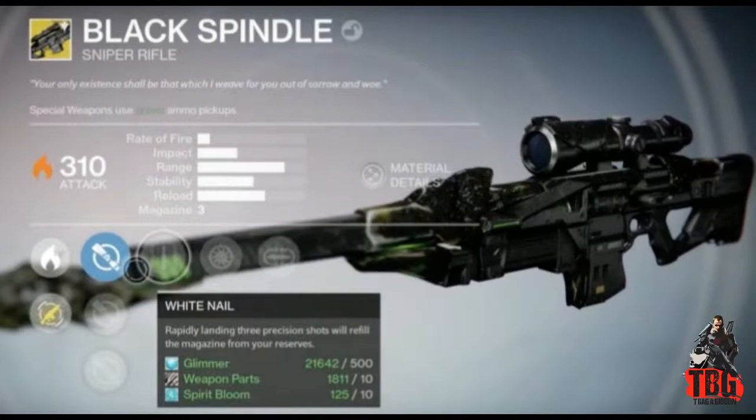If you manage to complete all the steps, what you will get in the end is what's termed as the Black Spindle. The Black Spindle would appear to be the reincarnation of Black Hammer — all the perks are pretty much the same, it looks very much the same, and obviously it's a solar powered sniper that comes in at 310 in terms of its damage rating.